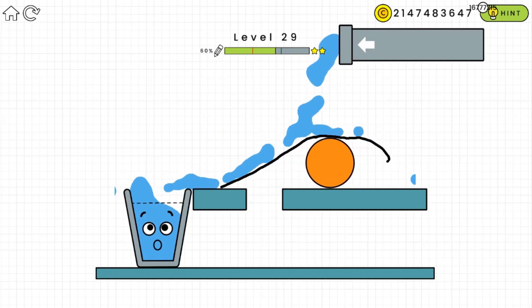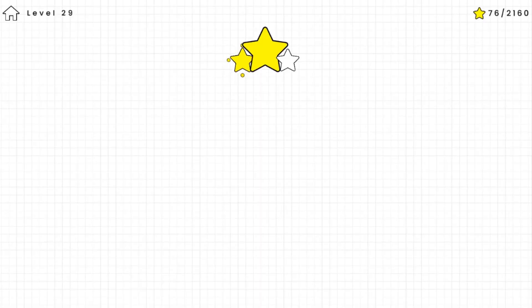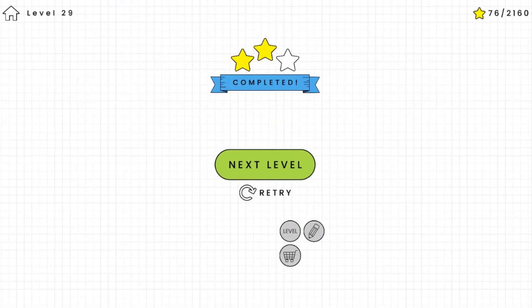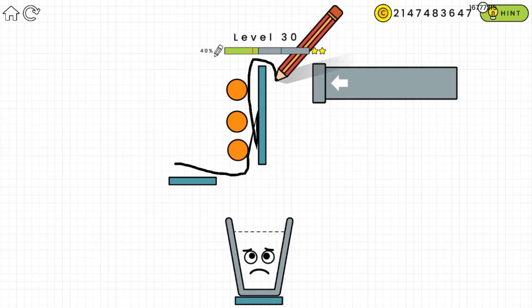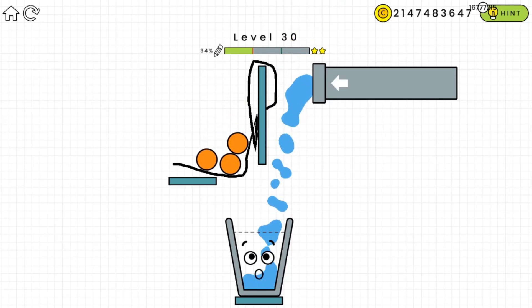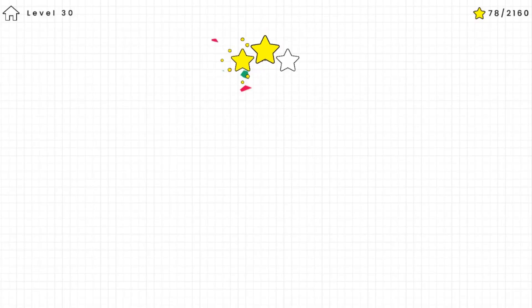Yes, I got it — that was pretty amazing! It does require some thinking. We are at level 30 now. Just prevent the ball from falling by drawing a line attached to this wall over here — that should solve the problem. We just finished level 30!